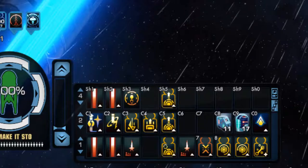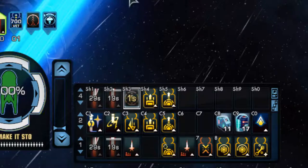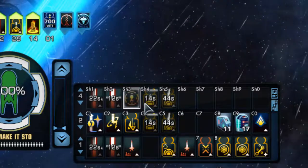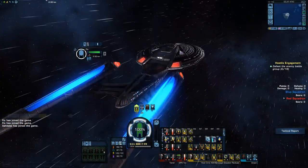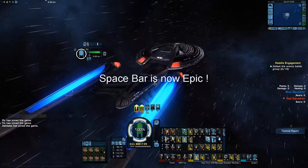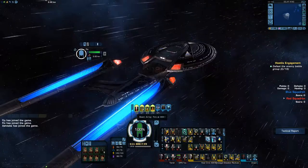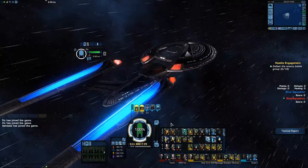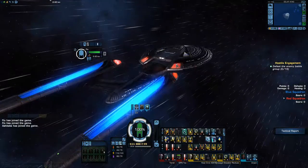Let's put some abilities in there — fire, distribute shields, power to shields, power to weapons. When you press spacebar, these will activate, though not all at once since some have global cooldowns. In PvP, you can move tray four off-screen so it's hidden but the buttons still get hit. Now you can keep pressing spacebar — weapons keep firing, shields keep distributing, buffs stay enlarged, and you cycle through power to weapons, power to shields, and whatever other buffs you put on tray four.